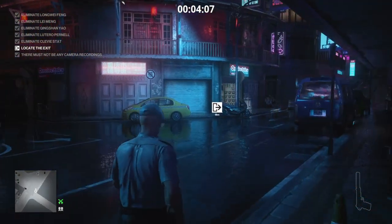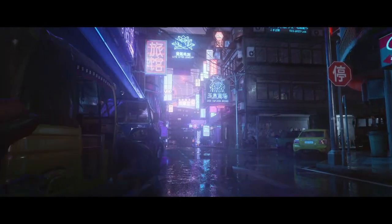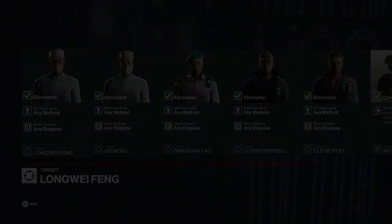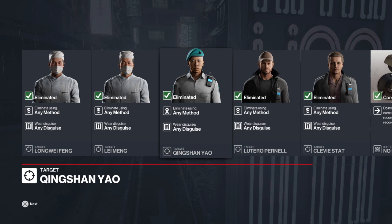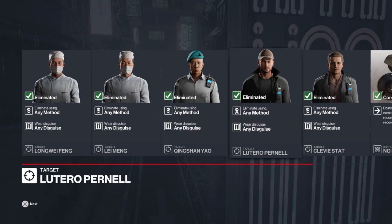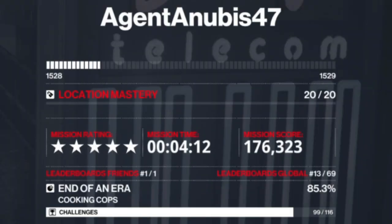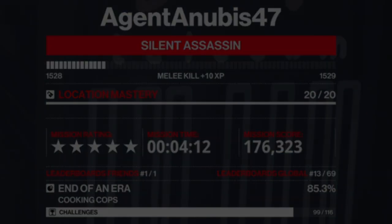It doesn't matter because he was the last of our targets and we can now make good our escape. The nearest available safe exit is the moped exit. So there we go — one more trending contract taken care of. We have confirmation all of our targets have been eliminated according to plan, we met our objective, and we get our silent assassin rating. I have been Anubis and I will see you all in the next video.